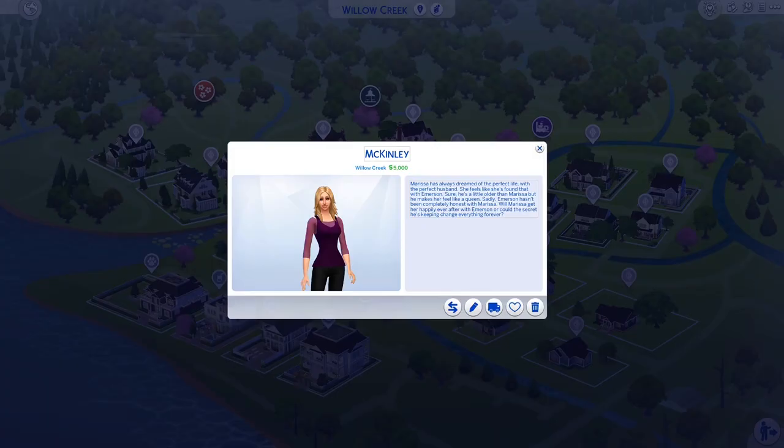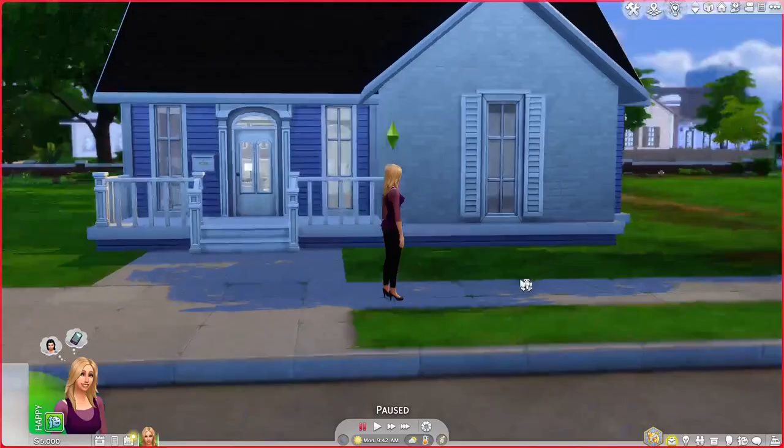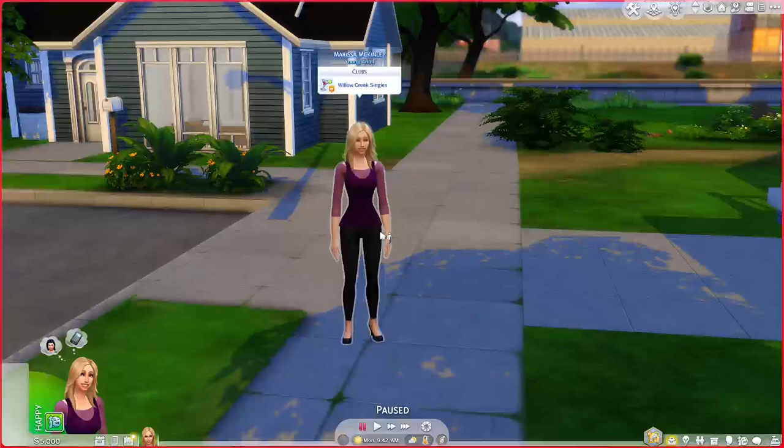Next up is the McKinley household. Marissa has always dreamed of the perfect life with the perfect husband, and she feels like she's found that with Emerson. Sure, he's a little older than Marissa, but he makes her feel like a queen. Sadly, Emerson hasn't been completely honest with Marissa. Will Marissa get her happily ever after, or could the secret he's keeping change everything forever? Later in this series you will meet Emerson — he's not exactly what she thinks he is. We'll get to him when we get to Brindleton Bay. This is Marissa's little starter house. She's probably one of the first sims I made for this save file, even before I decided to share it with the community.